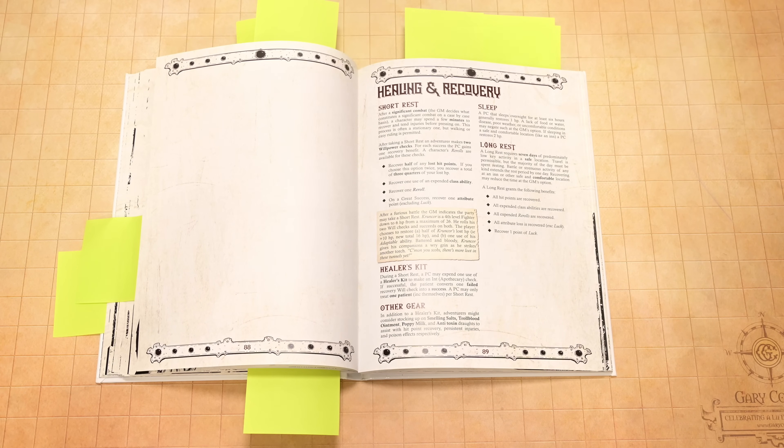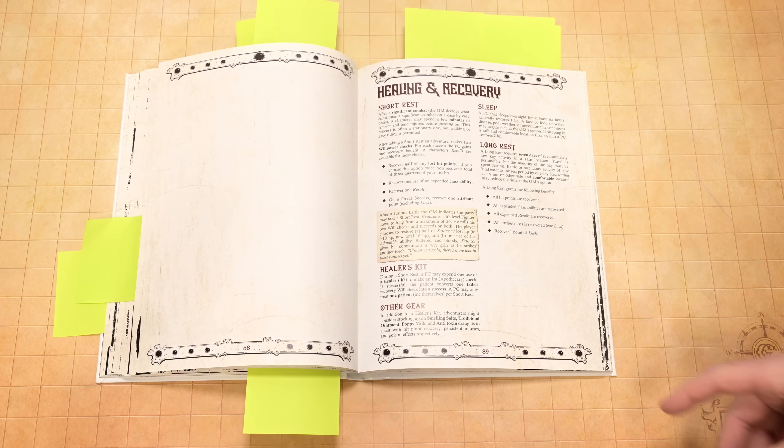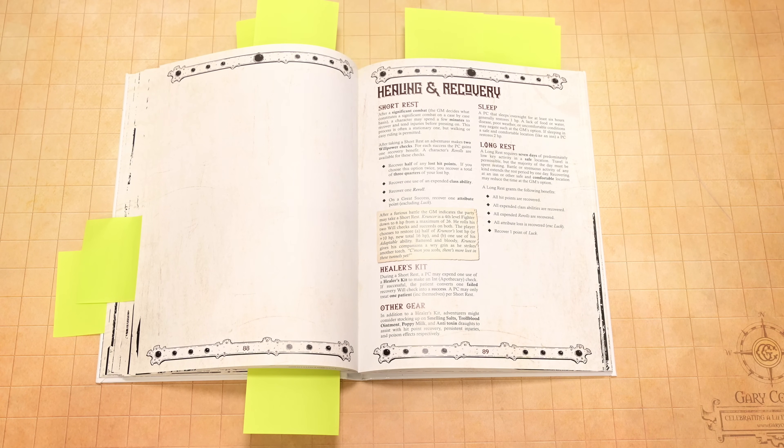Going into healing and recovery — there's a really cool short rest mechanic. After a combat, you can take a few minutes to make a couple will checks. If you succeed, you can get things back — some class abilities and maybe some hit points. Then you've got your long rest, which is basically seven days in a safe place and you fully heal. One of the things I've said about short and long rests is that I don't think they're the problem — I think it's the over-the-top magical healing. This game doesn't have a ton of magical healing at all, so there's no way to go from almost dead to full hit points without taking a week off. I really like that — it makes the game feel a lot more sword and sorcery.